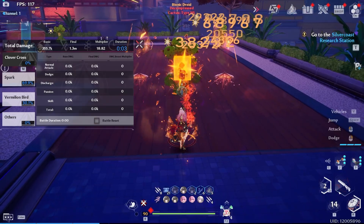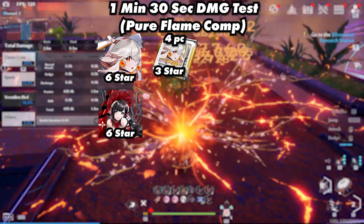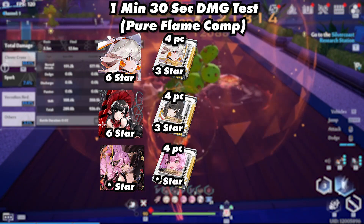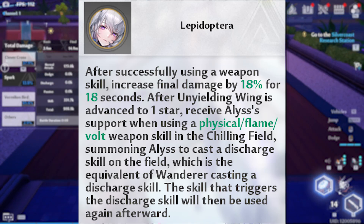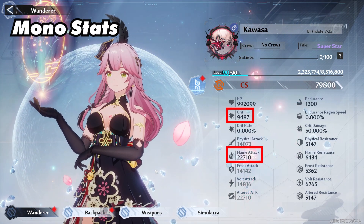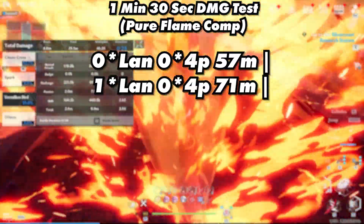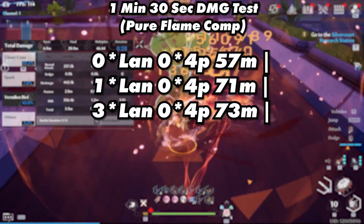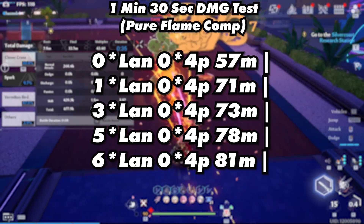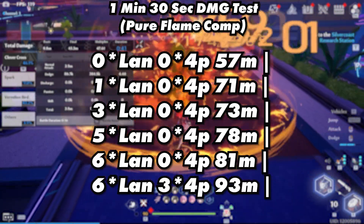Next we have the mono flame team, which consisted of Ruby, Annabella, and Lan. Ruby used a 3-star 4-piece Ruby, Annabella used a 3-star 4-piece Annabella, and Lan used her 0-star 4-piece matrices and her 3-star 4-piece matrices. This team used the Alice trait. Stats: a little over 9,000 crit and close to 23,000 flame attack. 0-star Lan with her 0-star 4-piece reached 57 million; 1-star Lan, 71 million; 3-star Lan, 73 million; 5-star Lan, 78 million; 6-star Lan, 81 million; and 6-star Lan using her 3-star 4-piece reached 93 million.